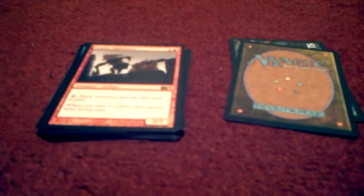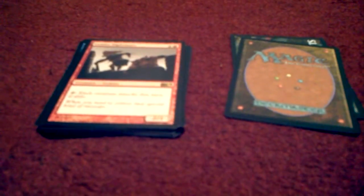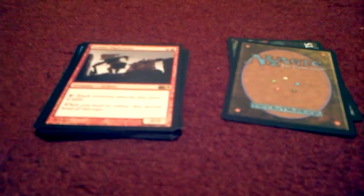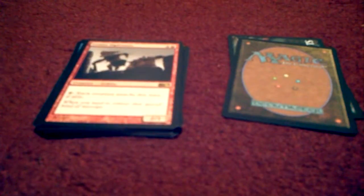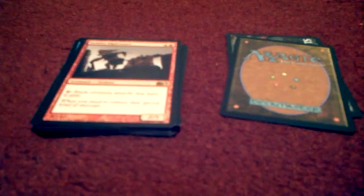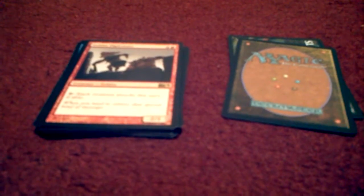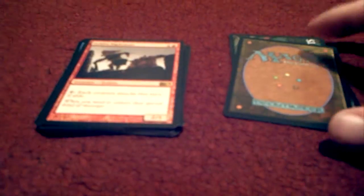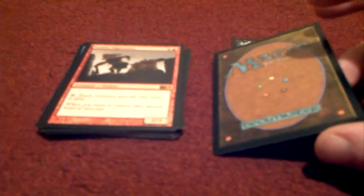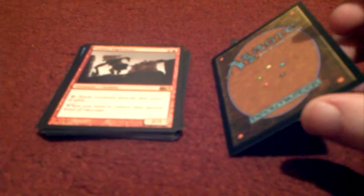Card fourteen — oh, it's a rare! Goblin Diplomats. For two mana, one of which has to be a mountain, it's a 2/1 goblin with a tap ability: each creature attacks this turn if able.